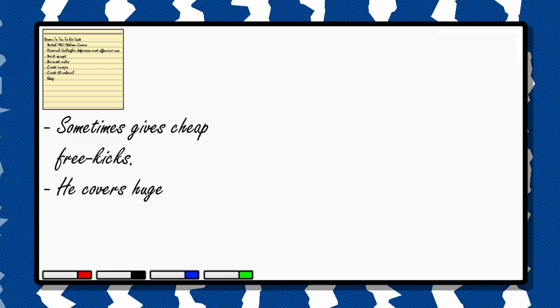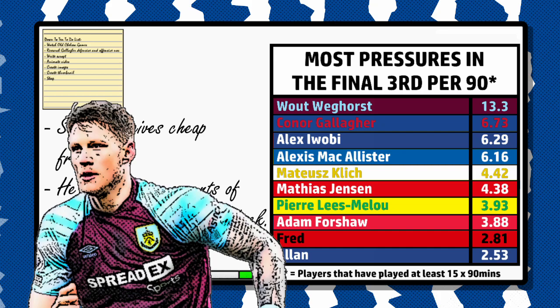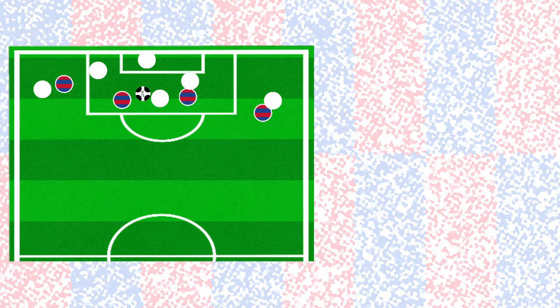With the occasional poor tackle aside, Gallagher is defensively sound. He'll run, work, and run again. There's a reason why he has the sixth most pressures of any player per 90 in the Premier League. And of these pressures, he has the second most in the attacking third after Wout Weghorst, who is a striker. This is because Palace play an initial high press with Gallagher joining the front three. If this is beaten, they drop into a low block. With Palace conceding the fifth lowest expected goals against in the league, it's clearly a system that works for Gallagher and Palace.